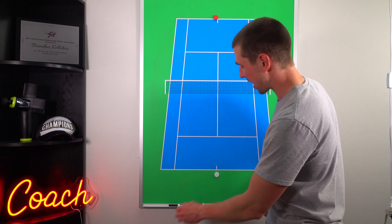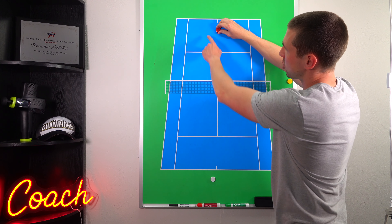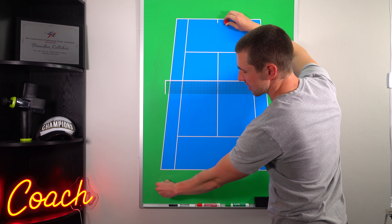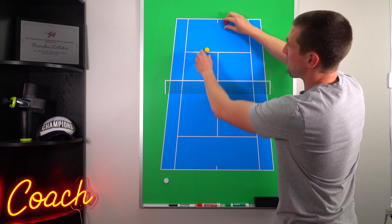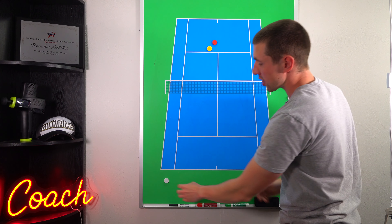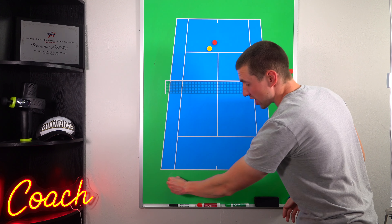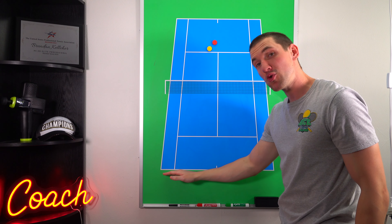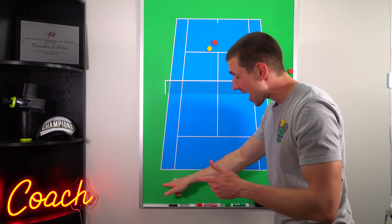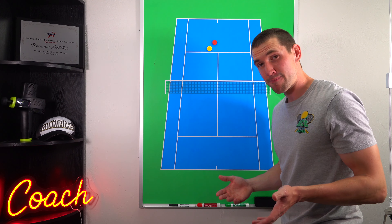The two elements not yet explained are court positioning and time. For time, a simple example: let's say you're coming to the net and taking that ball earlier in the court, or you hit a ball off the court and instead of waiting for it to come back to you, you're taking it earlier. You've taken time away from your opponent — they didn't even have a chance to recover to a good spot. You take time away from their setup, their decision making, and their recovery, so they're less able to defend their court and you rush them on the next shot.